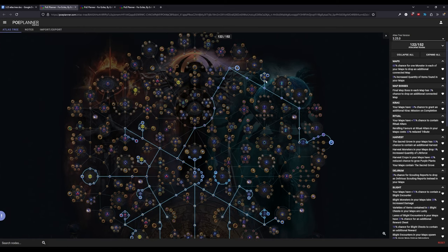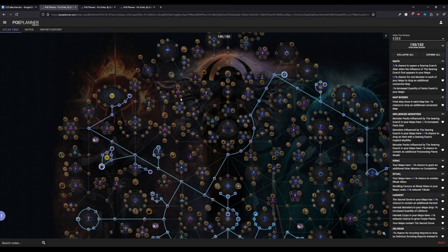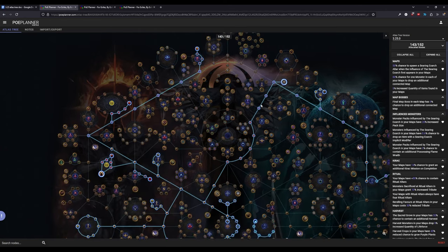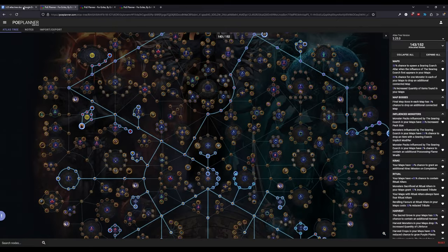If you want to do extra points, similarly to the other trees you move up towards Exarch. You can take the Exarch nodes and the four altar node as well. By this point you're using the majority of your points and most likely done with your Atlas to the point where you want to drop Unwavering Vision anyway.